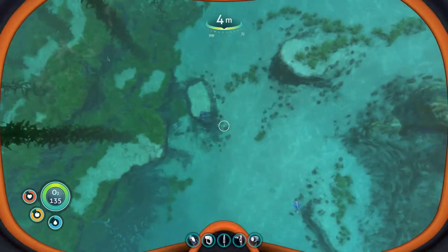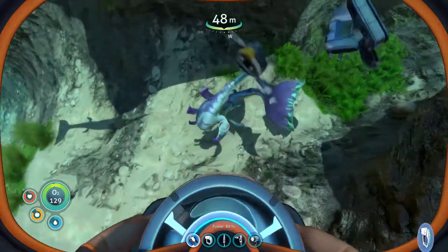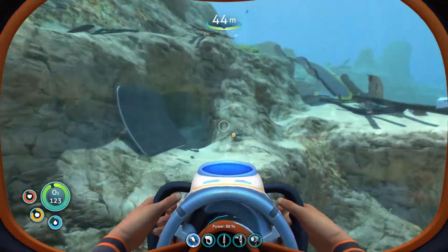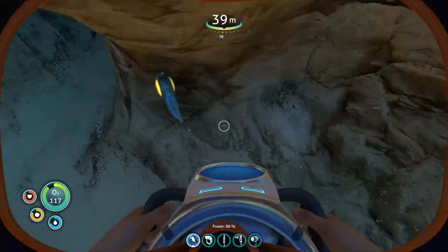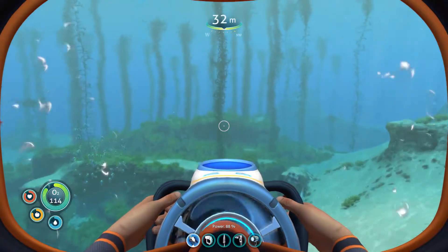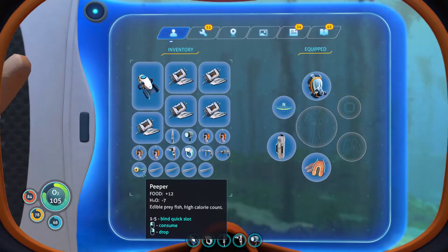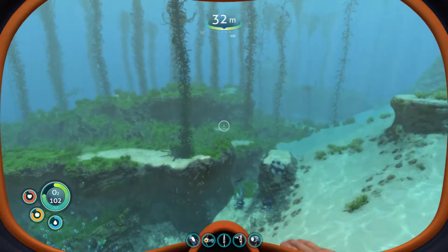If you're worried about them biting you, you can just feed them — put a peeper in your hand. I'll show you. Here's one — come here, little peeper! You want to drag this little guy down here, or mouse over it and hit the number key. I hit two while mousing over the peeper.